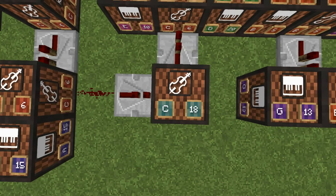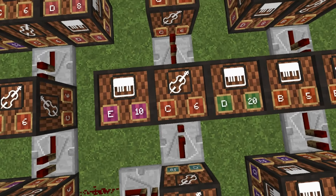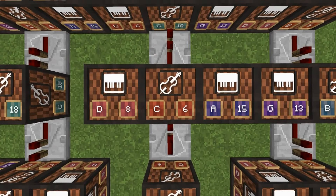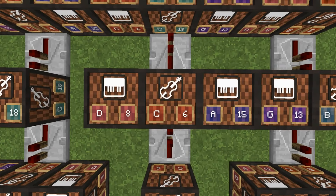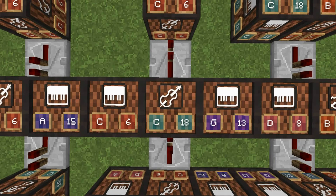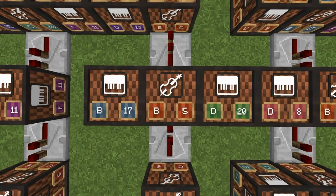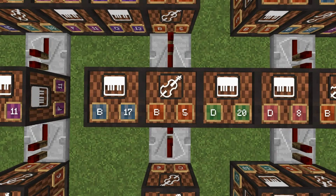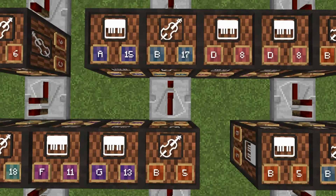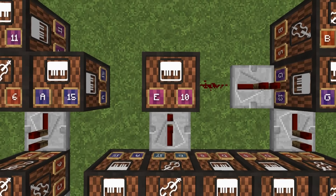One-tick repeater. Base 18. One tick base 6 — to one side is 10, the other side is 20. One tick base 5 — to one side is 15, the other side is 8. One tick base 18 — to one side is 6, and the other side is 13. One tick base 6. One tick base 5 — to one side is 17, the other side is 20. One tick base 5 — to the other side is 13. One tick base 17 — to one side is 15, the other side is 8. One tick 10.